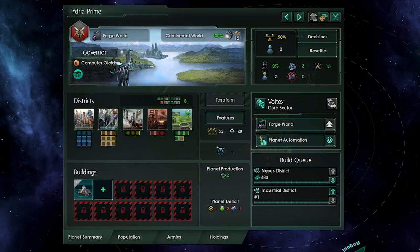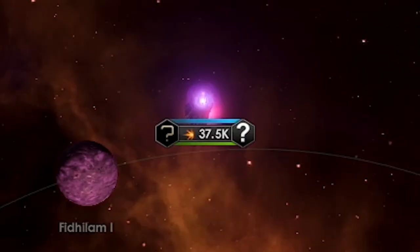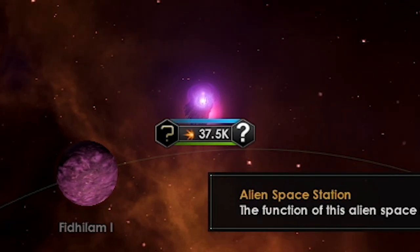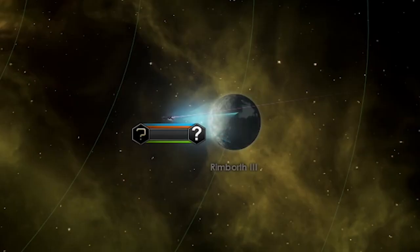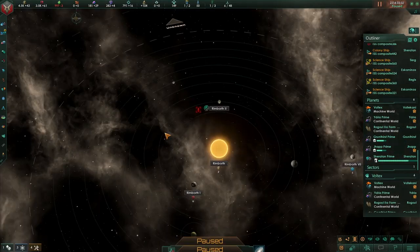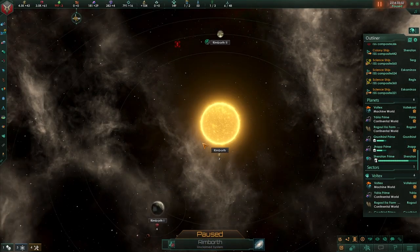I established my first colony and decided to make it a forge world. This alien's fleet power was way too high to be another empire — it was most likely a faction. Now this was an alien empire, and this was clearly a science ship surveying. When I was patrolling with my ships I got jumped by an alien empire.